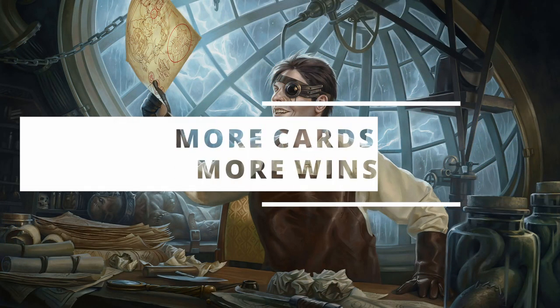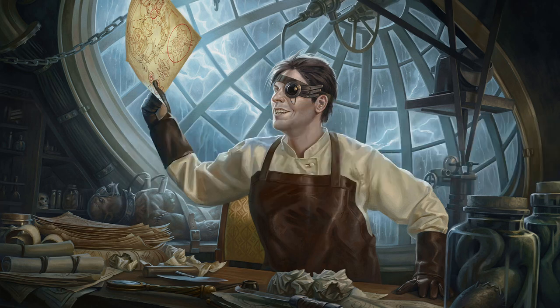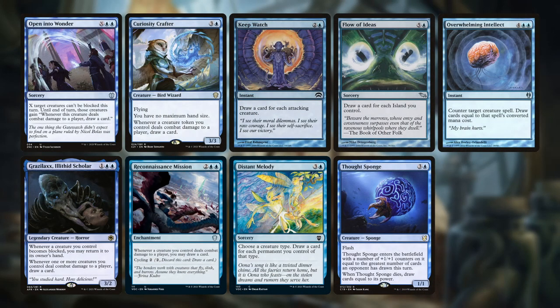We should talk about card advantage. We've got a variety of effects so we can draw cards in a variety of ways, making our card draw a little harder to shut down. The draw spells are Open Into Wonder, Grazilax, Illithid Scholar, Curiosity Crafter, Reconnaissance Mission, Keep Watch, Distant Melody, Flow of Ideas, and Thought Sponge — which can become a meaty zombie depending on when you cast it. And yes, one of the counterspells, Overwhelming Intellect, was saved for this section. I'm a little cagey that way.